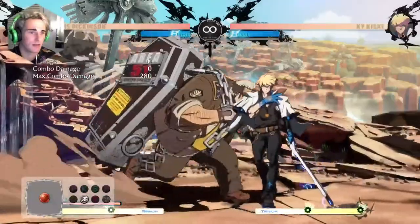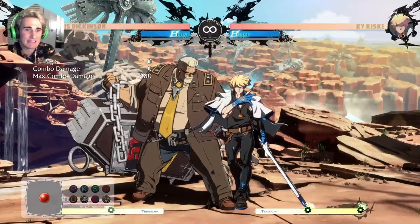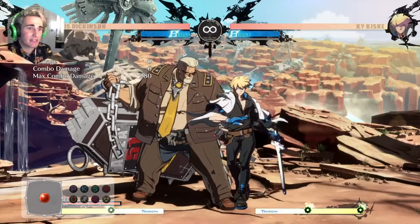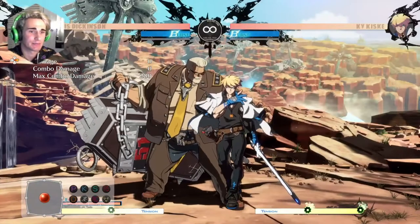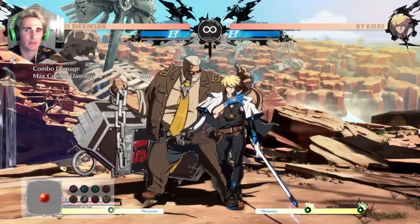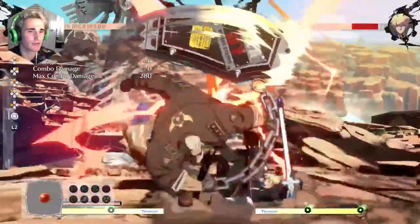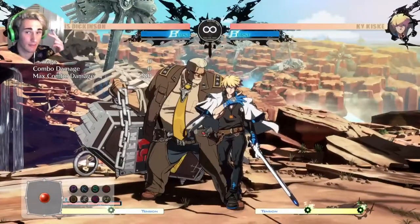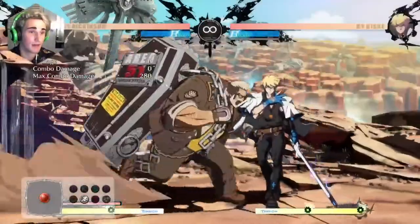You can go in for throws, mix-ups, plus-on-block situations — you just get better Oki overall. It's just far better. And because there are so many Behemoth Typhoons, I understand why people get confused about which ones to use. So: use the forward-up-back the most, and the next two most important ones to have in the back of your head are the overhead and the low.